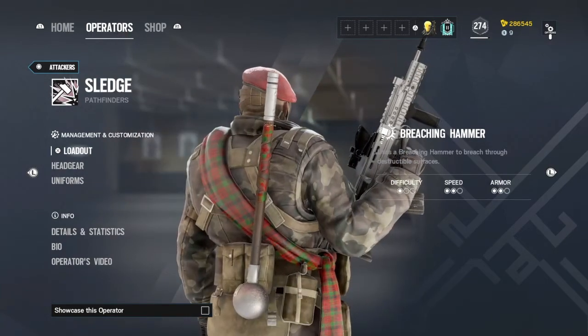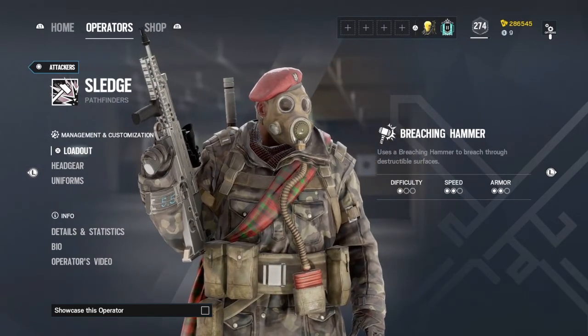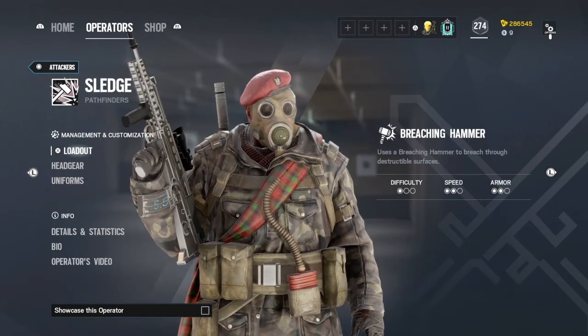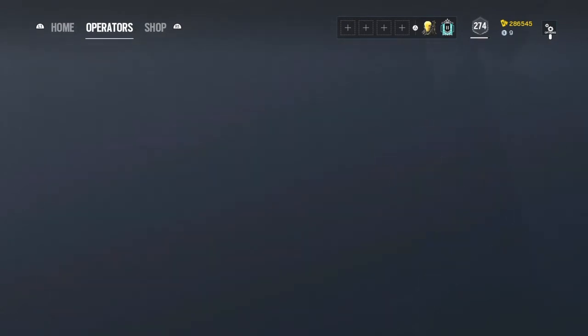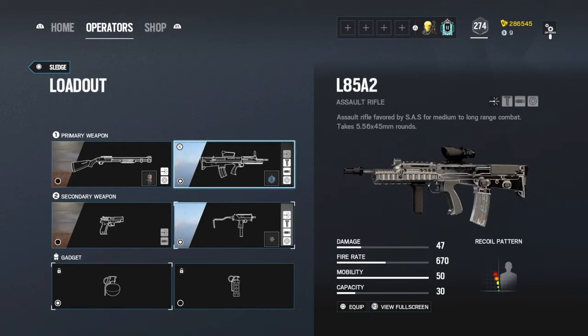Obviously, as you can see, he has a breaching hammer. He can break through soft walls, destroy gadgets, destroy barricades, all that good stuff. And he has a really good gun — not one of the best guns, but good enough. He also has the SMG 11 as a secondary, which is one of the best SMGs in the game. He's just a great operator overall to use.